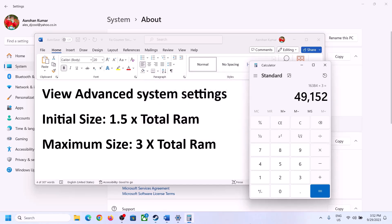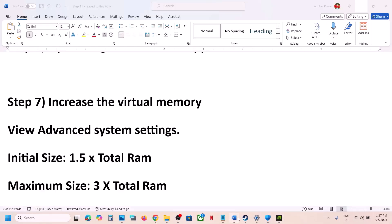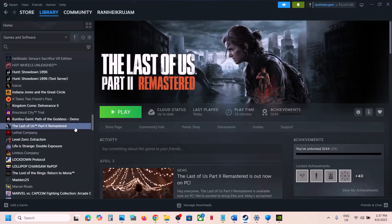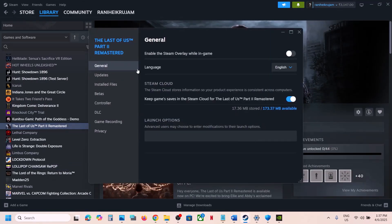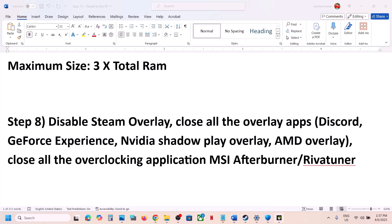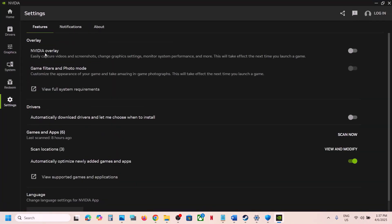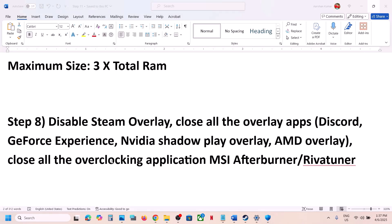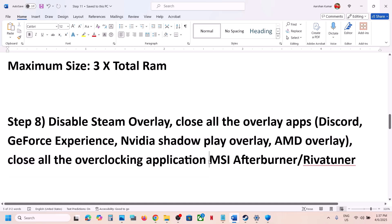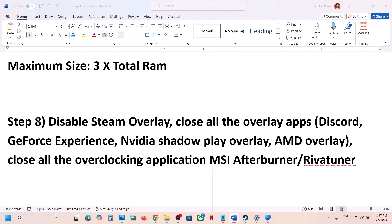The next step is to disable Steam Overlay. In Steam, right-click the game, go to Properties, and turn off 'Enable the Steam overlay while in-game'. If you have Discord running, go to Discord settings and turn off overlay. If you have the NVIDIA app running, go to its settings and turn off the NVIDIA overlay. You can also simply close all overlay applications and then launch the game.